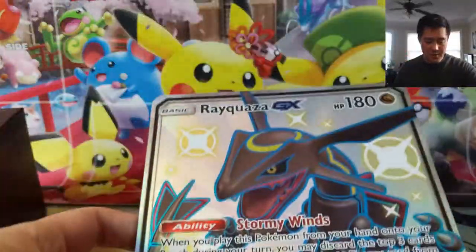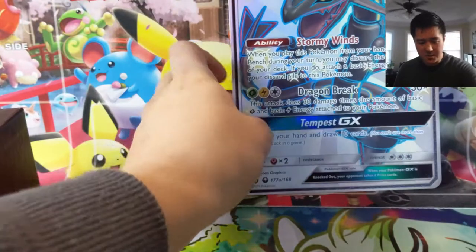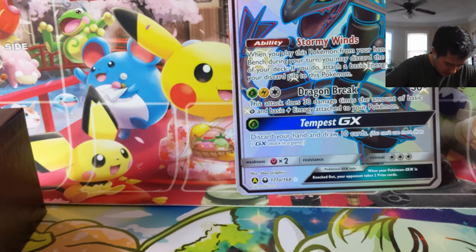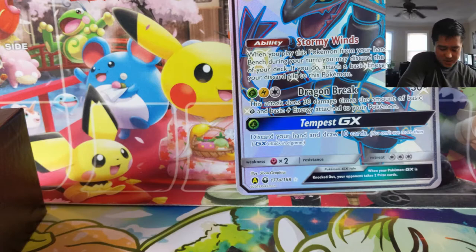It does come with a requisite jumbo card — I'm not sure if this will be one of the last of that size. I know Sword and Shield are different, but I think there are some Tag All-Stars coming out. And then there are the promos, which are super good. I go to league and they're pretty popular for trading.